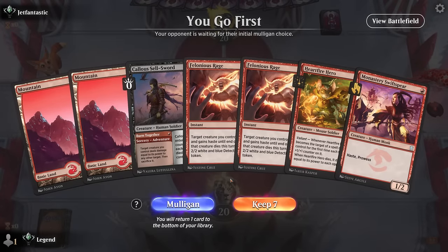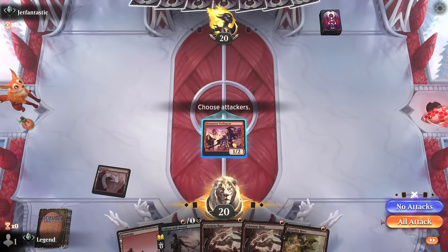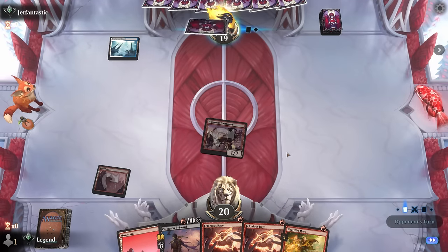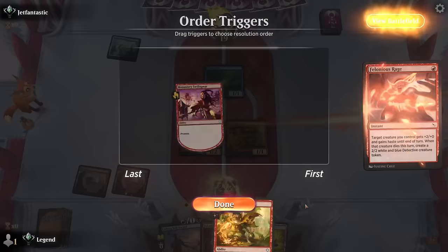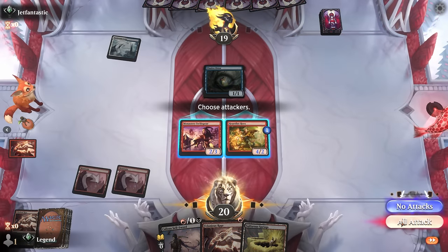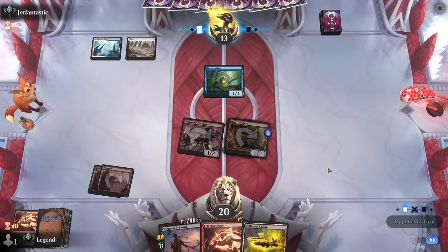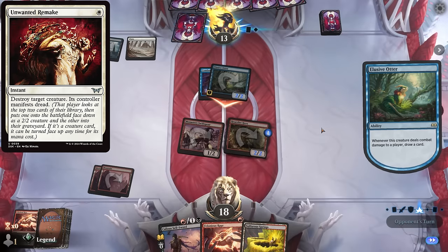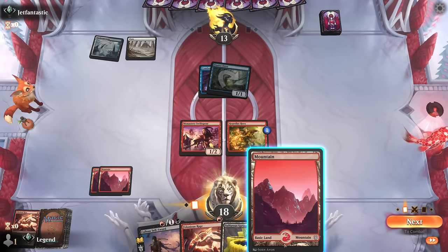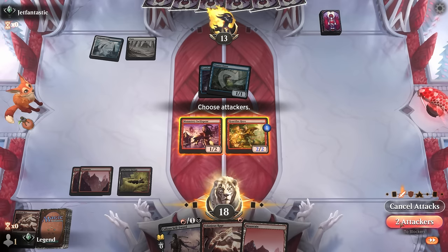Game three — on the play. Fine hand, still no Leyline, but one-drops with Rage. We wait on Hardfire Hero since we can give it haste with Felonious Rage. Opponent's on blue-white with an otter, so more of an aggressive deck. We get a good attack in. Next turn we can already threaten a ton of damage with another pump spell on Hardfire Hero and Sellsword — if they have removal, the game gets more interesting. Opponent plays Combat Research; they could still have the one-mana instant or Unwanted Remake.